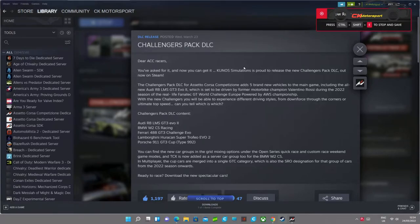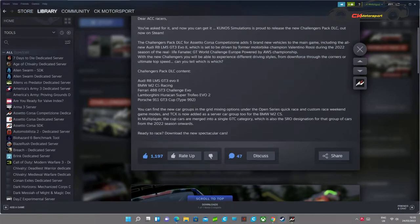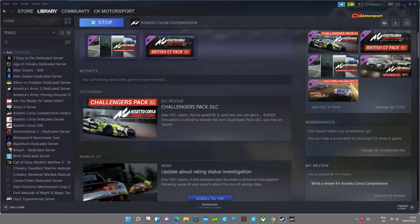Hi, welcome back to the channel. So today we've got the new Challengers pack from the DLC that's just come out from ACC. This is what you get in it: the Audi R8 LMS, the BMW M2, the Ferrari 488, the Lamborghini Huracan Super Trofeo, and the 911 GT3, the 992 version. So let's go into the game and see what it looks like.